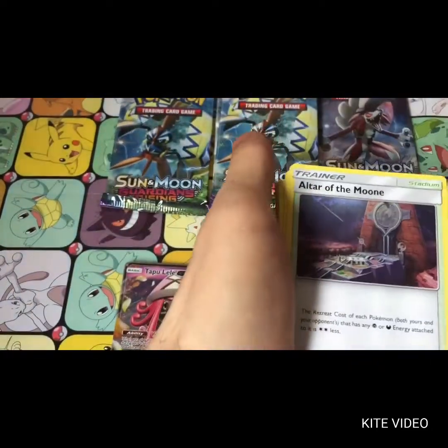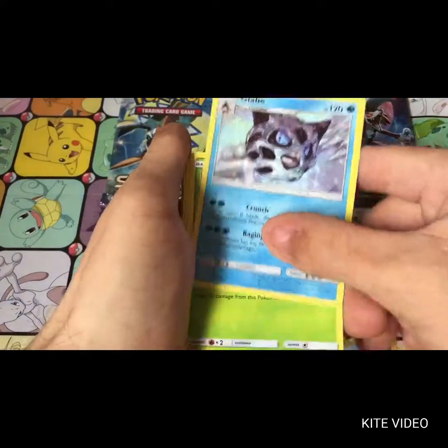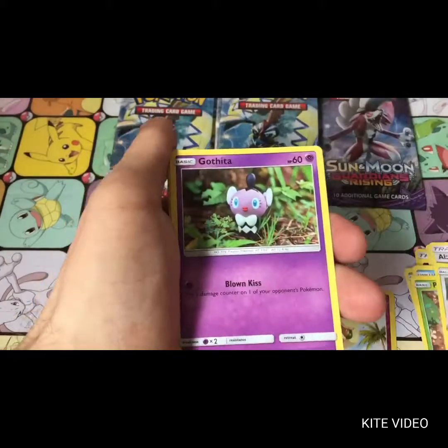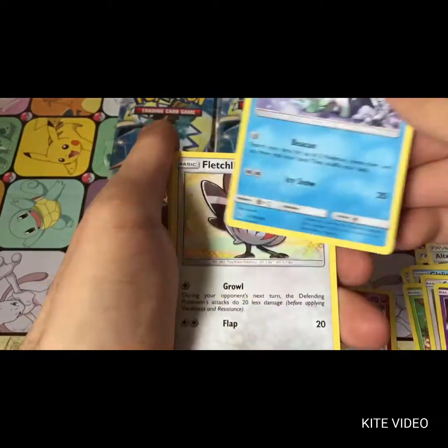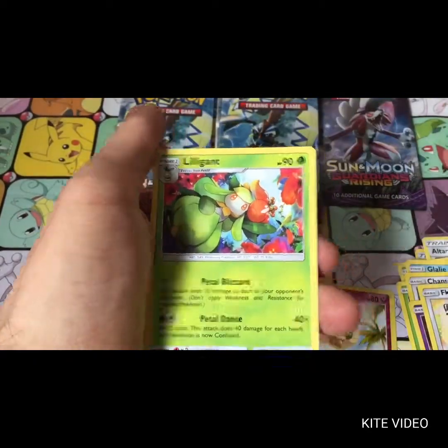I can't believe we actually pulled the Tapu Lele. Ultra Moon, Weepinbell, Glalie, Petilil, Chansey, Gothita, Alolan Vulpix, Fletchling, Whismur, and Lilligant.